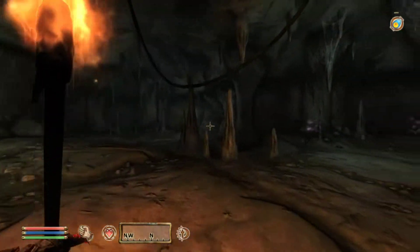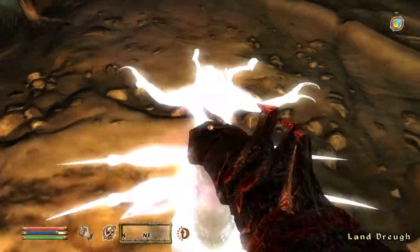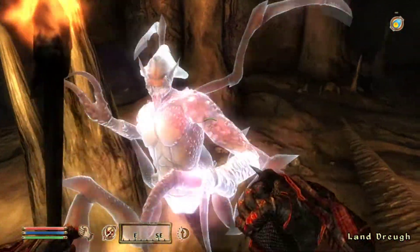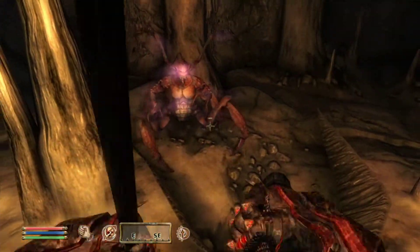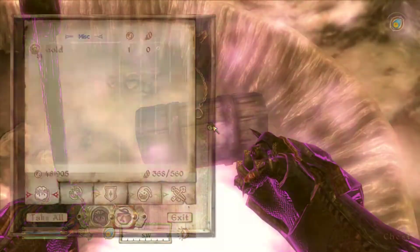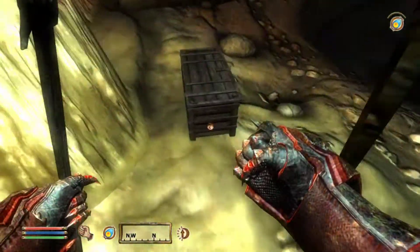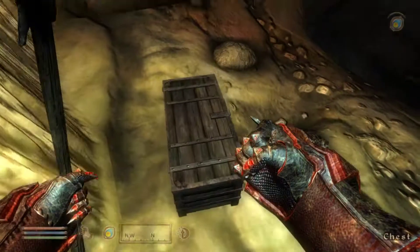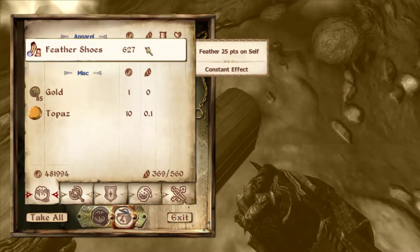We got all the stuff in this room, including the stuff at the bottom of the chasm. The Minotaur Lord is actually supposed to be in that corner over there, and that is also where the boss chest of this dungeon is. Base Ring of Destruction — that's not very good. As usual for boss chests though, you've got quite a bit of loot there that sells for good money.